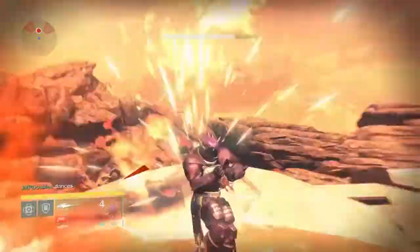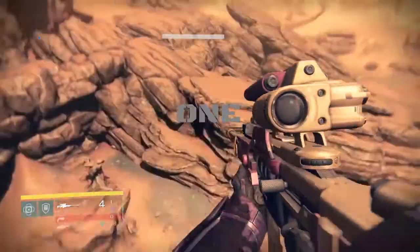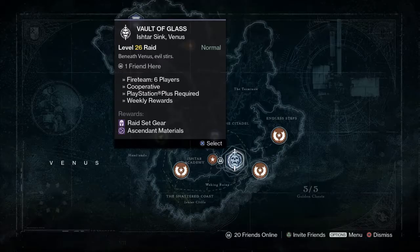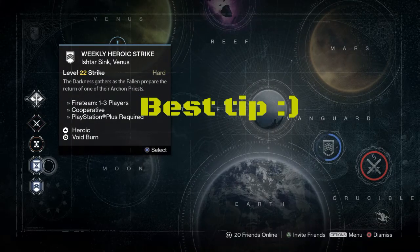Tip number 1. Alright guys, once you have completed the Vault of Glass raid for this week, you should make a duplicate of your original character and level him up to level 20 and do the raid again. That way you can get an extra week's worth of rewards, and you can also do the Nightfall challenges and the daily missions. That's a really good tip right there.